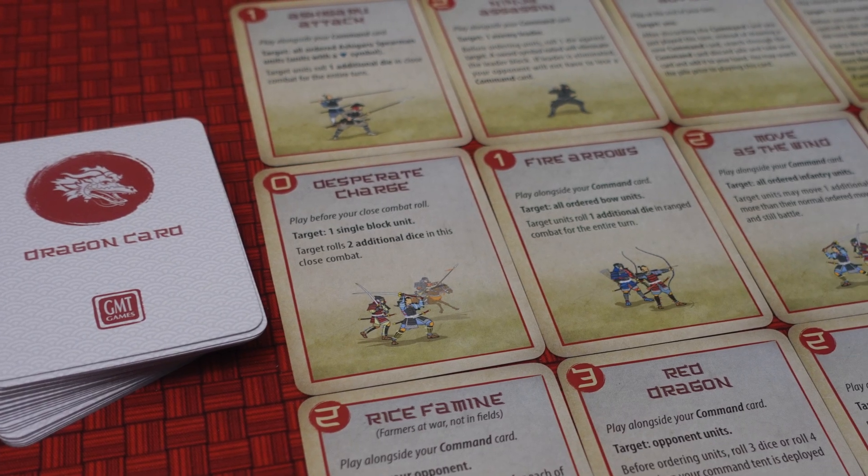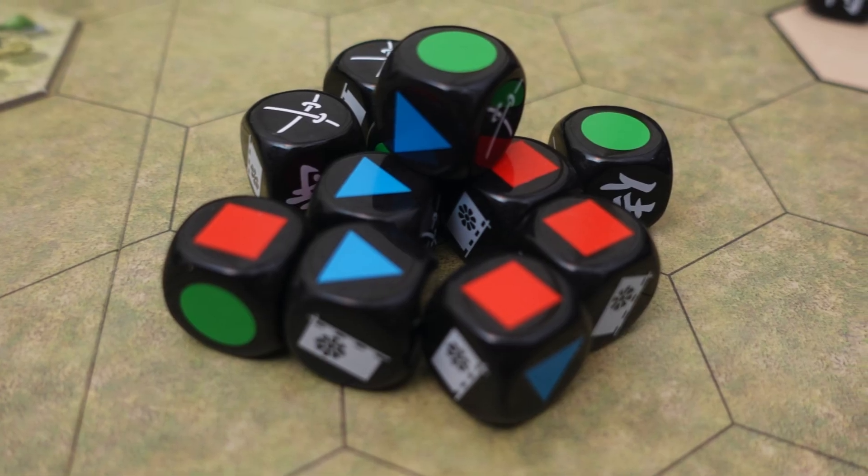You earn honor and fortune currency primarily by being brave, and also at the end of your turn. You spend it to help with die rolls, to help with retreating, and on dragon cards. Dragon cards cost zero, one, two, or three honor and fortune to play. There are 40 of them in the game, and your opponent doesn't know which ones you have or what you're going to do - that's the fog of war. These cards do wild, swingy, wonderfully awesome things, making the game very exhilarating and exciting.